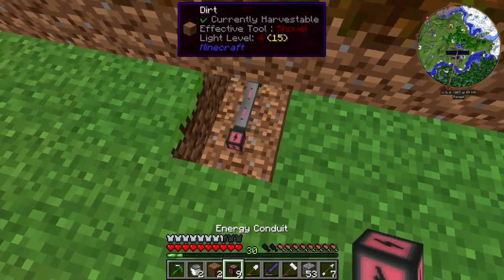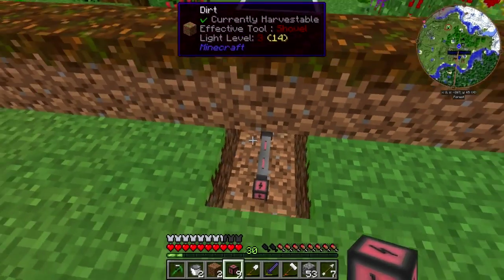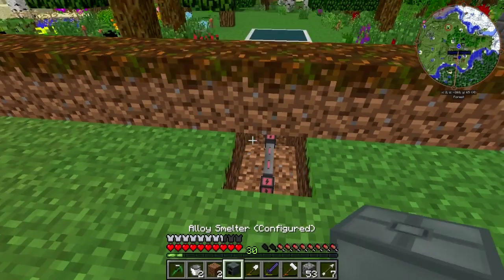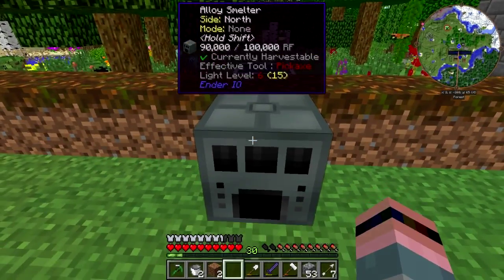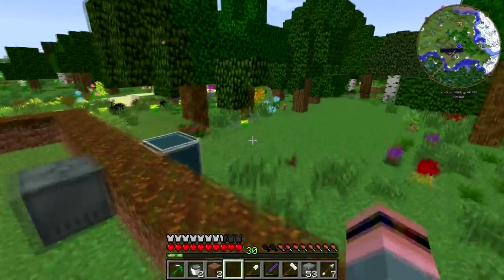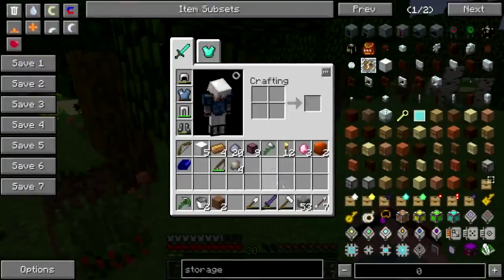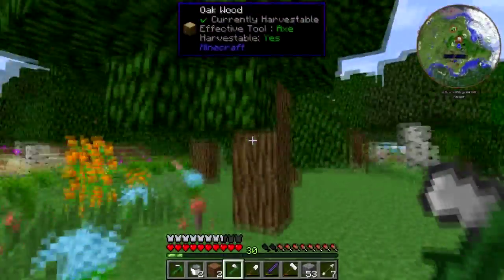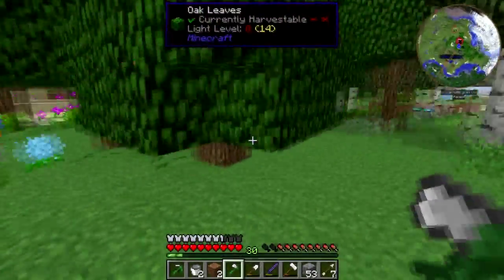All right, we'll just plop the alloy smelter right here on the dirt. Now I need something to burn. I don't want to sacrifice a rubber tree at this point - oaks, but I don't really feel like cutting down a mega tree right now.